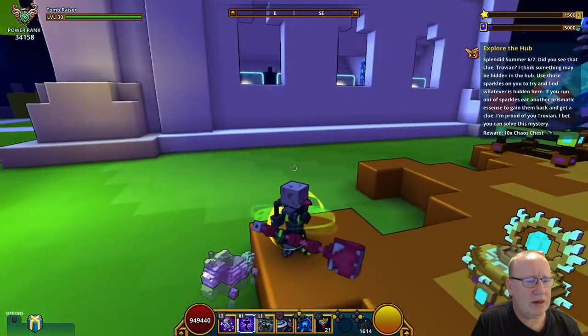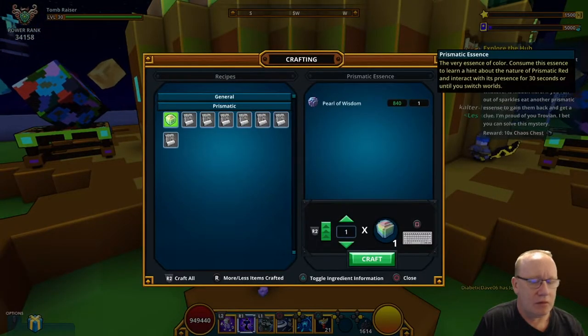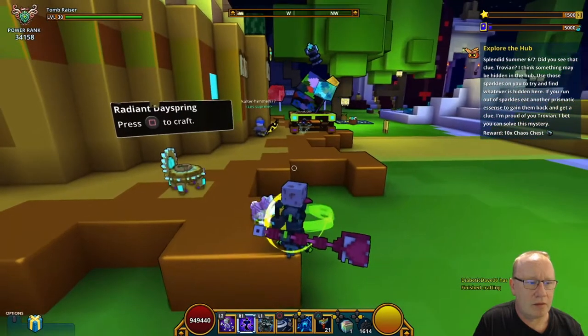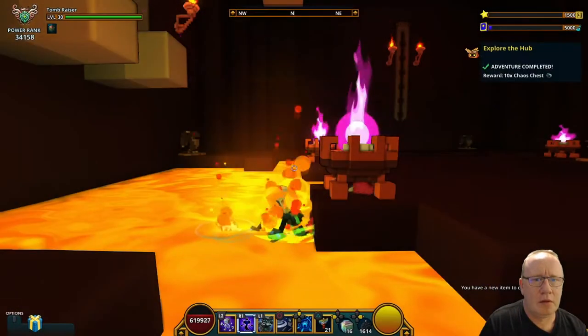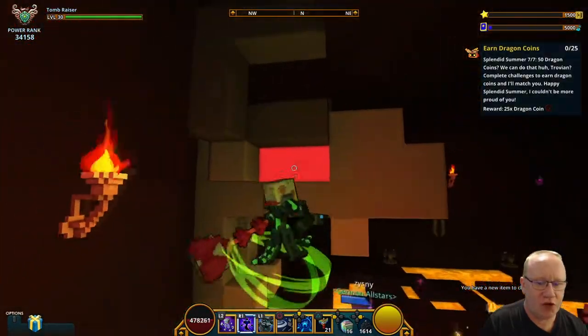Oh god, it could be anywhere. I've got to craft another one — it's gone. Let's craft another one. You've got to go up there and press square.